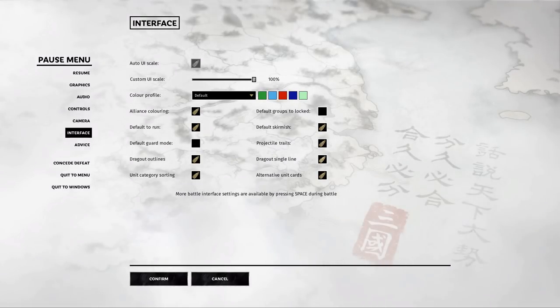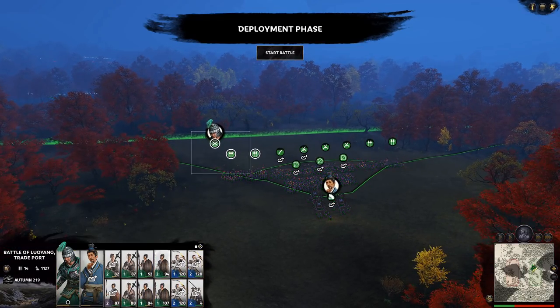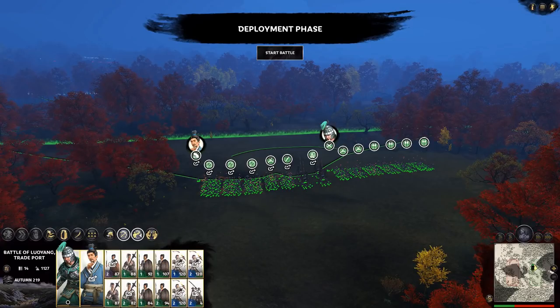I don't want any of these things because I'm grouping my melee and my ranged guys on their own. You go back to interface and you just click single line, and there you have it. You can drag yourself out in your own line, which you should be doing.